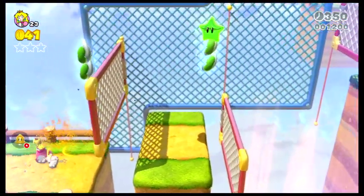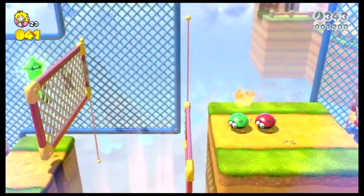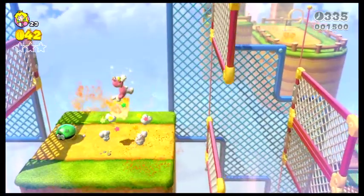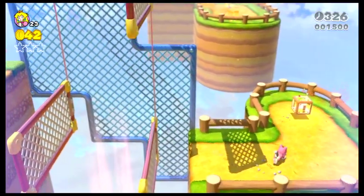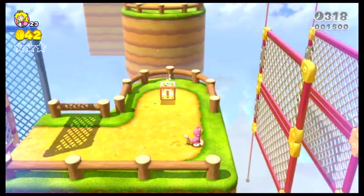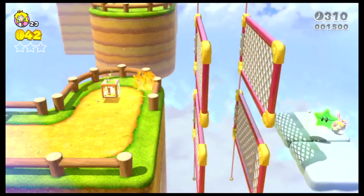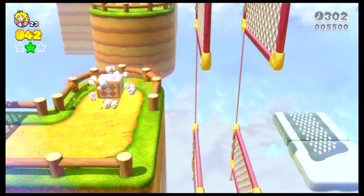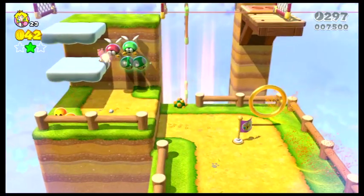Son of a gun! Okay we made it over but now we need to get past this section. Okay there we go, we didn't need the green star anyway. Now there is a green star over here after this platform. Okay the platform is actually there. Okay nice, okay nice one. Doesn't matter about the first one, we can continue now - that's all that matters.